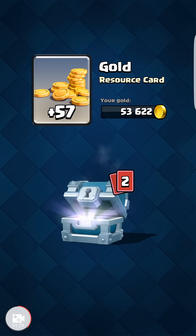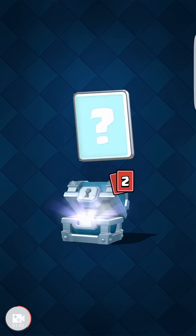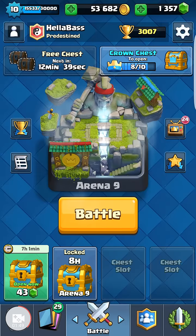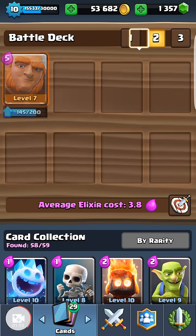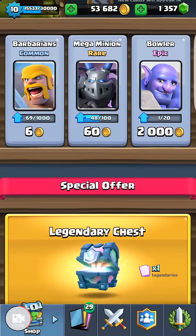I'm kind of trying to save up my gold so that I can have enough gold for an epic chest and a legendary when it comes in the shop, so I'm trying to stay at like 50,000 or above. There are plenty of cards I could be upgrading now, but I want to be ready if I get that offer. Lots of knights. I'd really like to get my Poison and my Guards up — those are the decks I've been running. I'm hoping to get some epics, and I want to get the Princess just because I don't have it.